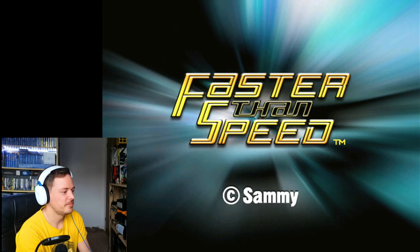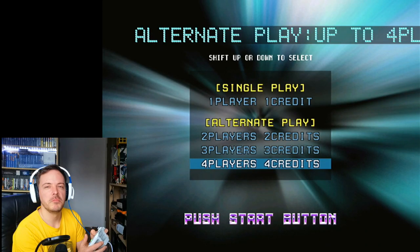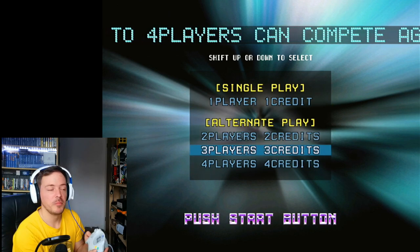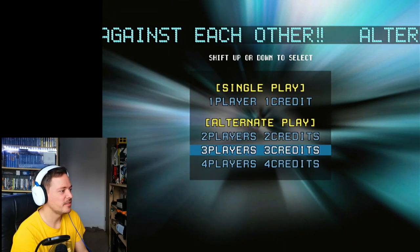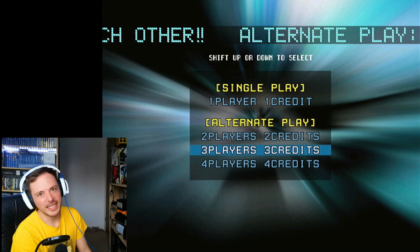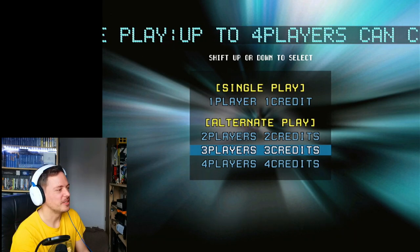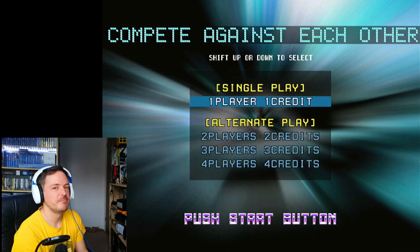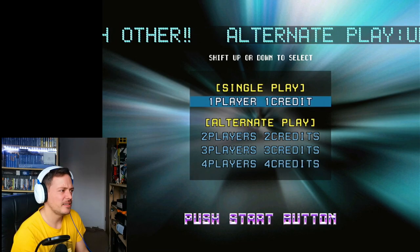Faster Than Speed - sweet! So we've got our menu here. B is the select button. You have single play, alternate display for two players, and credits. It looks like you can have up to four players, so you can beat each other's times. Let's go check out one player since it's only me.